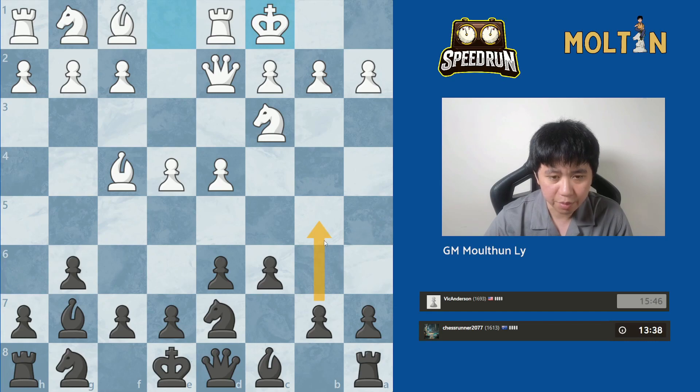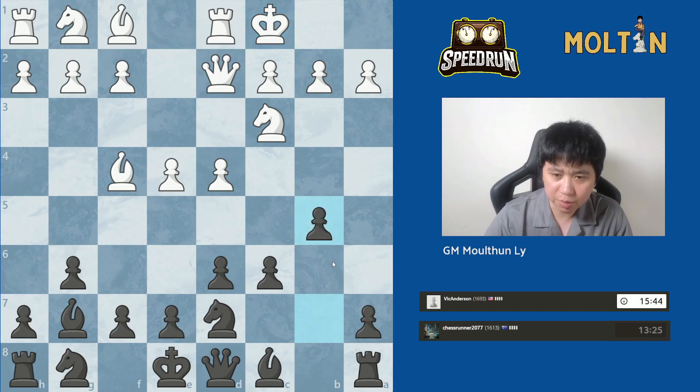So if we get pawn to b5 here, maybe he has a move e5, but after e5 I'm probably going to close up the center with the move pawn to d5, and I think if you get a closed pawn center here it's probably going to be quite favorable for you. So I'm going to continue with the move pawn to b5.